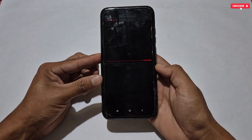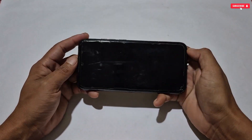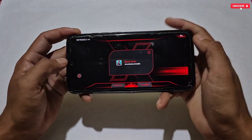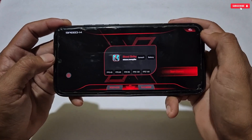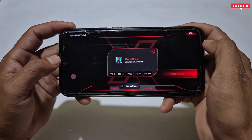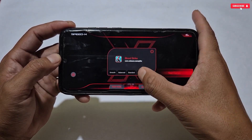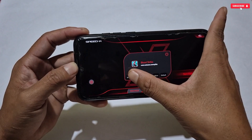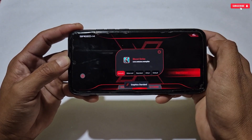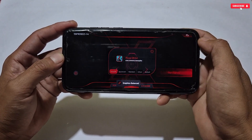Now go back to the home page, relaunch Speed X Game Turbo, and select your game again. Tapping the icon now shows more new settings after allowing Shizuku. You can select your needed FPS — it supports 60 to 144 FPS — but I recommend selecting according to your phone's limit. You can also select graphics quality like Smooth, Medium, etc.